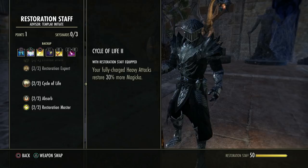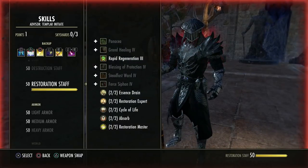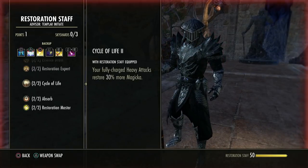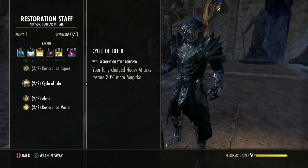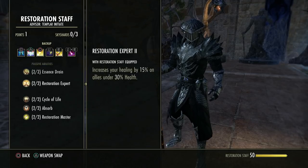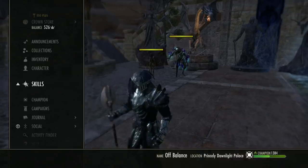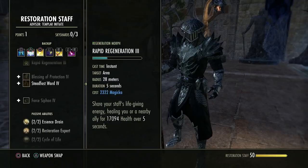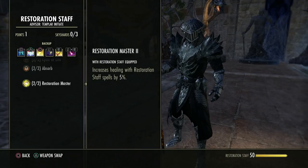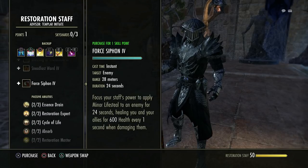This increases your fully charged heavy attack's magicka restore by 30%. Don't heavy attack with a destro or sword and board if you're trying to get resources back — heavy attack with your resto staff for 30% extra. Every heavy attack gives resources back, but this is the only one that increases the flat return value. A heavy attack on a resto is huge for both sustain and healing done.